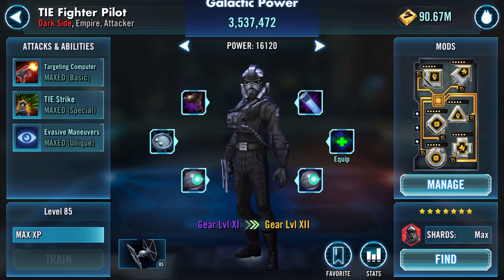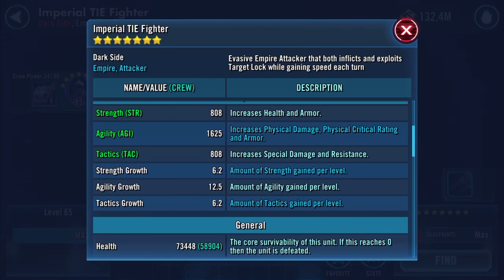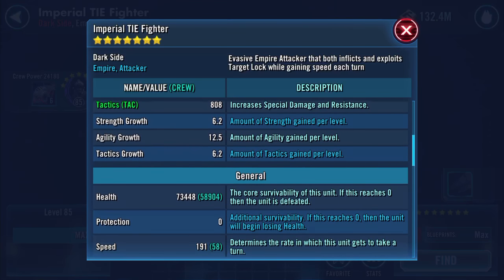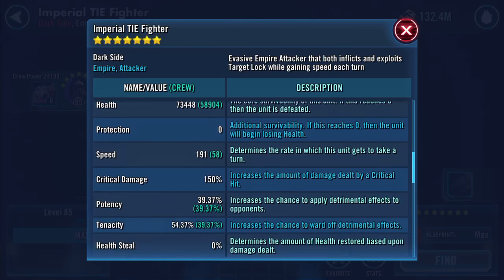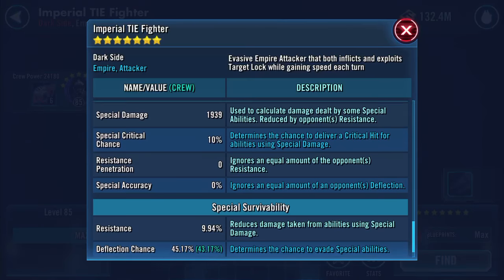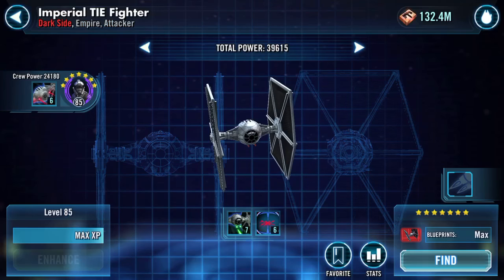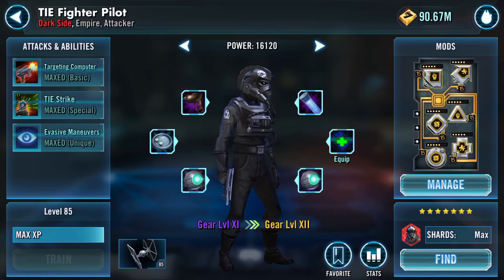Deflections changed as well. That next bit — equip 644. Straight over to 73,448 health now, 191 speed — yes, I'm liking this. Deflection chance 45.17 now.